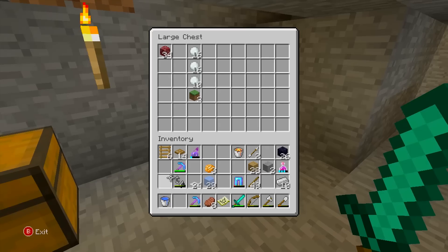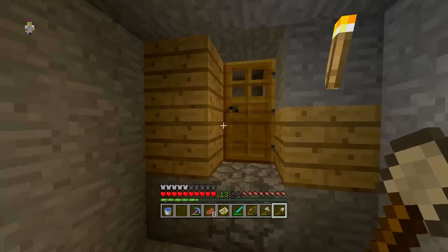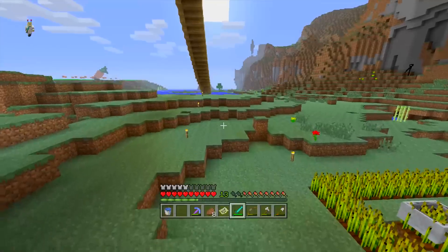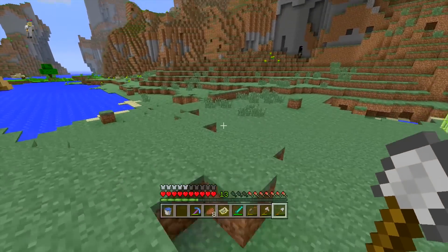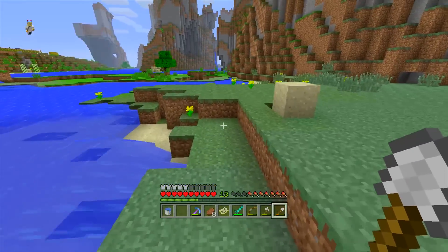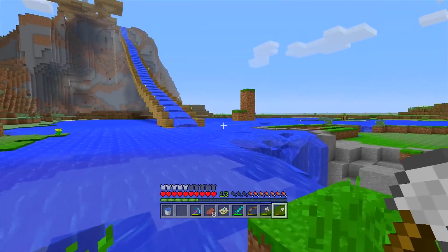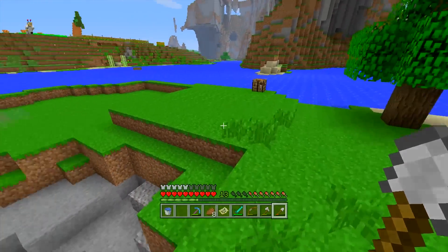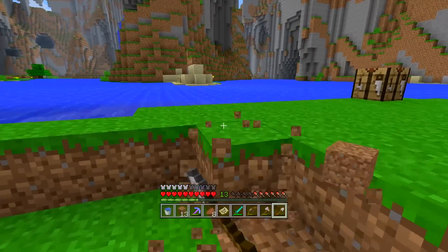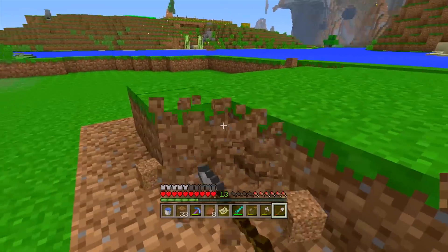We've got two blocks of dirt and a lot of sand. The current project I'm doing to get dirt on this side of the world — there was a big ugly island in the middle of a lake over here. Because this is going to be a key part of my boat network, I figured I would destroy the island. You can see it's now a flat piece of ground, which means going from one place to the other is going to be a lot faster. So we're just going to get maybe a stack and a half of dirt.